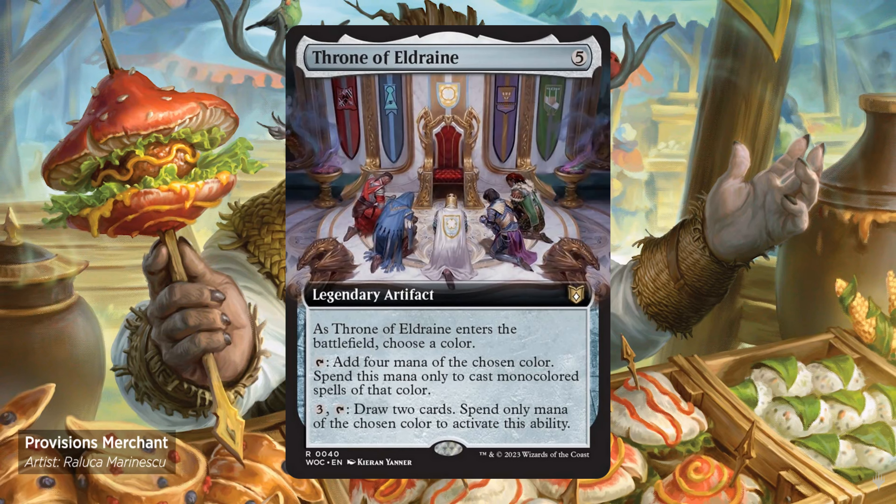Throne of Eldraine — 5 generic mana legendary artifact. Enters the battlefield, choose a color. Tap, add 4 mana of the chosen color; spend this mana only to cast mono-colored spells of that color. 3 mana, tap, draw 2 cards; spend only mana of the chosen color to activate this ability. This artifact is ideal for mono-colored commander decks.